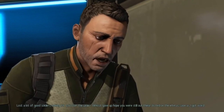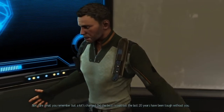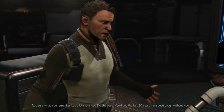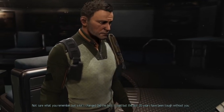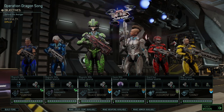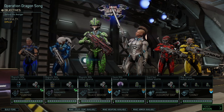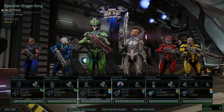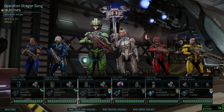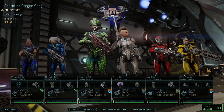Squad number one would be a fully loaded endgame squad that I am regularly using — potentially the strongest amongst the four and the most versatile. This is the strongest squad I would recommend for a normal campaign on Legendary Ironman. It contains two psi operatives, a specialist, sniper, ranger, and a grenadier. The advantage of this squad is that it's a really high-powered composition for the endgame.